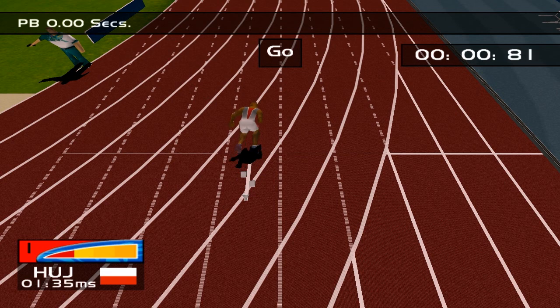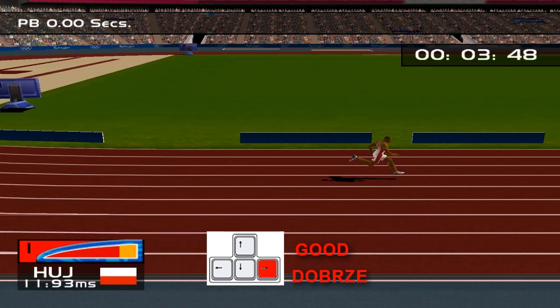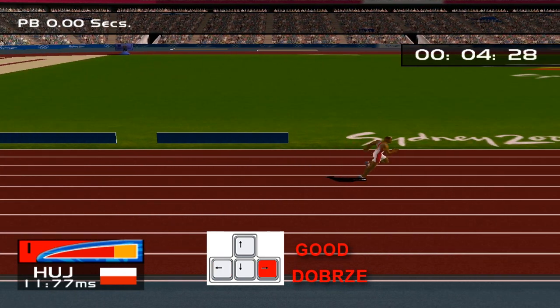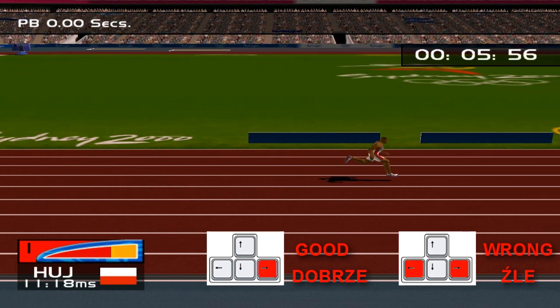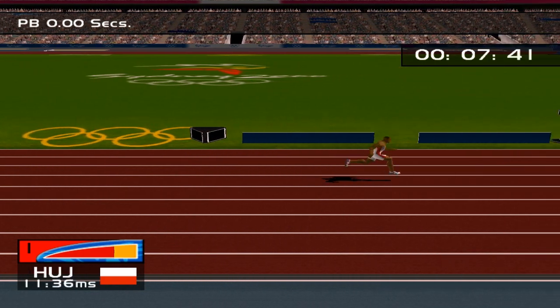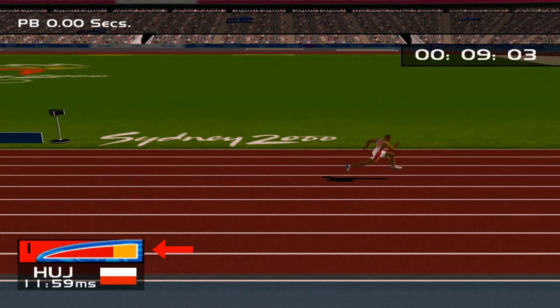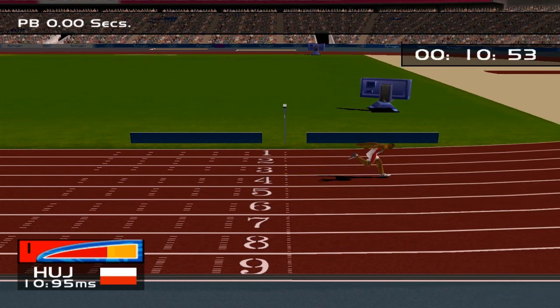Now a very important message: to build up power, press left and right arrows alternately — left, then right, then left, right, left, right, and on and on as fast as you can. Do not press left and right at the same time. That's how we build up power in almost every event. The faster you tap the buttons, the faster your player is. Before the finish line press Enter to bend forward — this is very helpful when running head to head with another competitor. Press it at the right time and you'll be the winner.